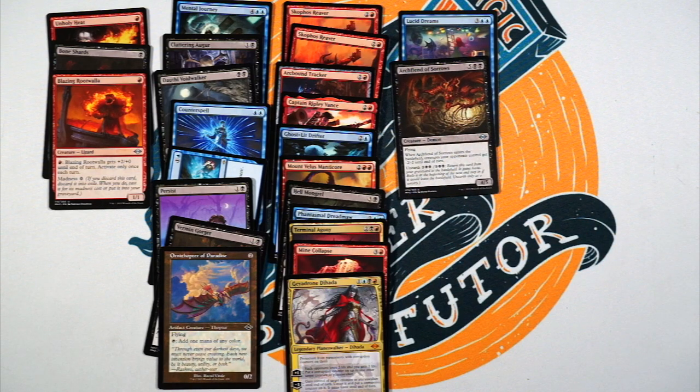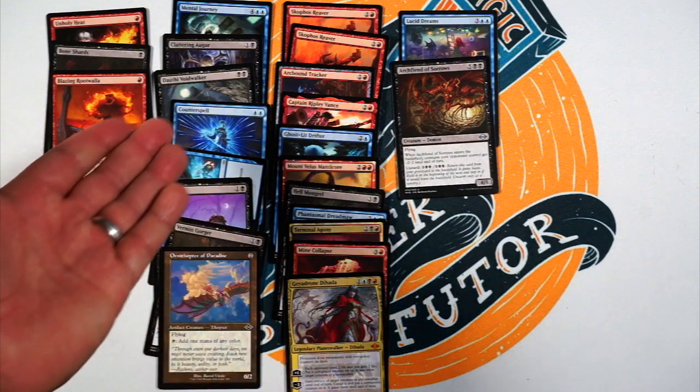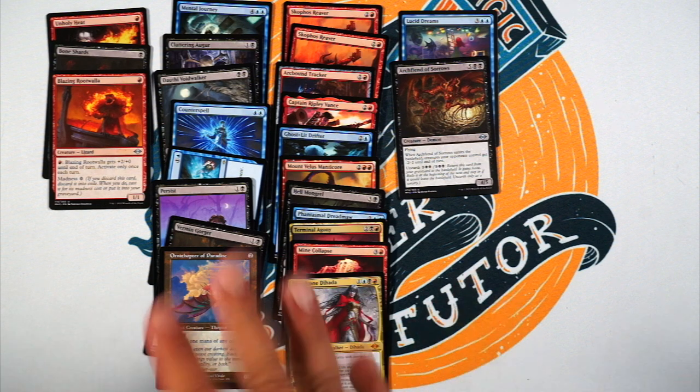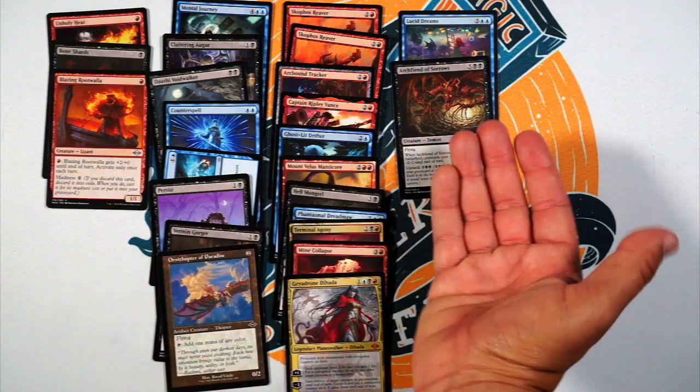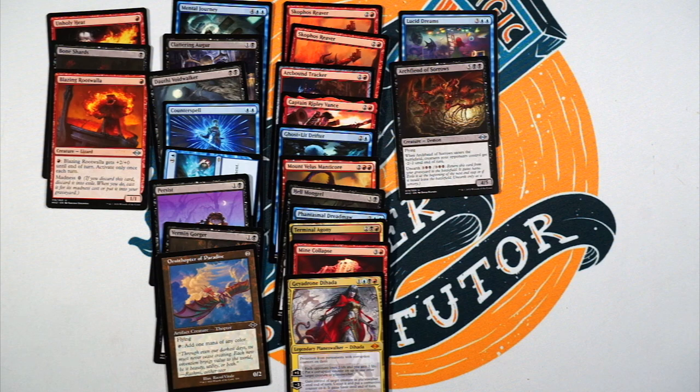Archfiend of Sorrows — five, black, black for seven mana, it's a four/five flying. When it enters the battlefield, creatures opponents control get minus two, minus two until end of turn. Holy crap, this card's amazing. Seven mana, yes a lot, but if you discard it you can give it Unearth later for five mana — it comes in, maybe wipes their board, hits for four, and then gets exiled. But if you can hard cast it, or you discard it and then hit Persist — holy crap, so good.